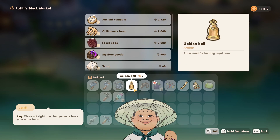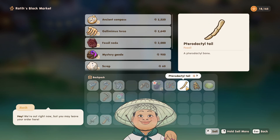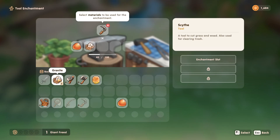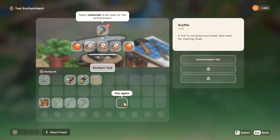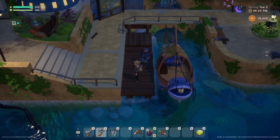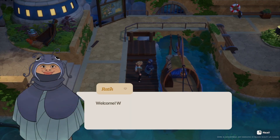You can now sell both artifacts and fossils to Rati at the black market. Of course, only sell these types of items if you've already donated everything new to the museum. Also keep in mind that artifacts and fossils, along with gems, can be used for enchanting your tools. But if you still have extras and would like to earn money immediately — perhaps to buy a rare item that Rati has available that day — you can now do just that.